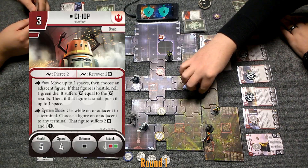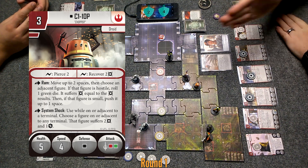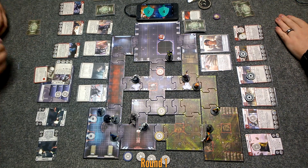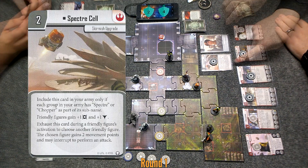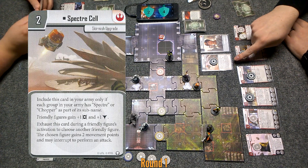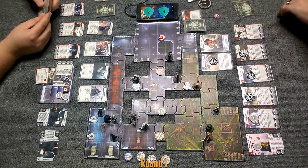Chopper is going to go one, two, three. Do a system shock on that guy — he takes two damage and a strain. I've got too many good cards in here, so we'll just take three. Then I am going to exhaust Specter Cell: choose another friendly figure, Sabine. She gets to gain two movement points and interrupt to perform an attack. She's gonna move one and shoot at that same riot trooper.